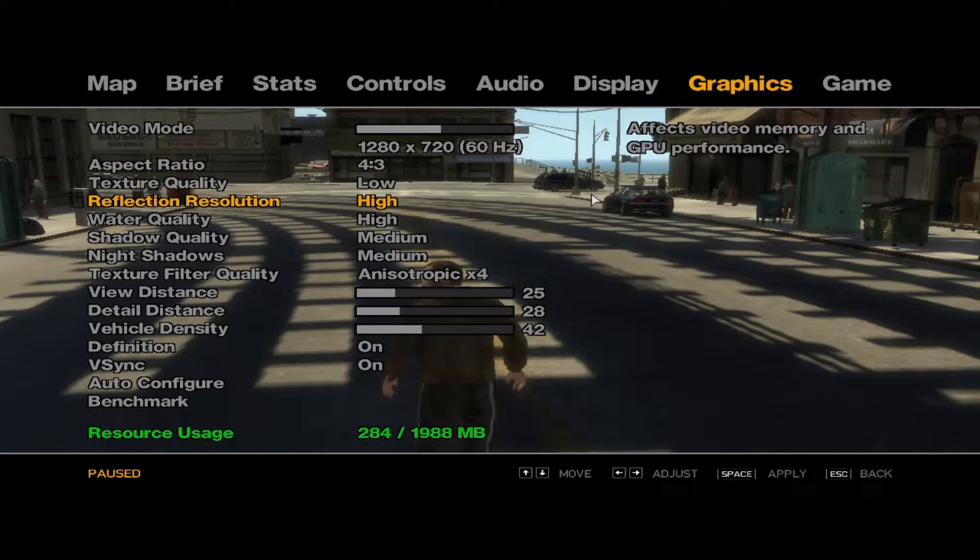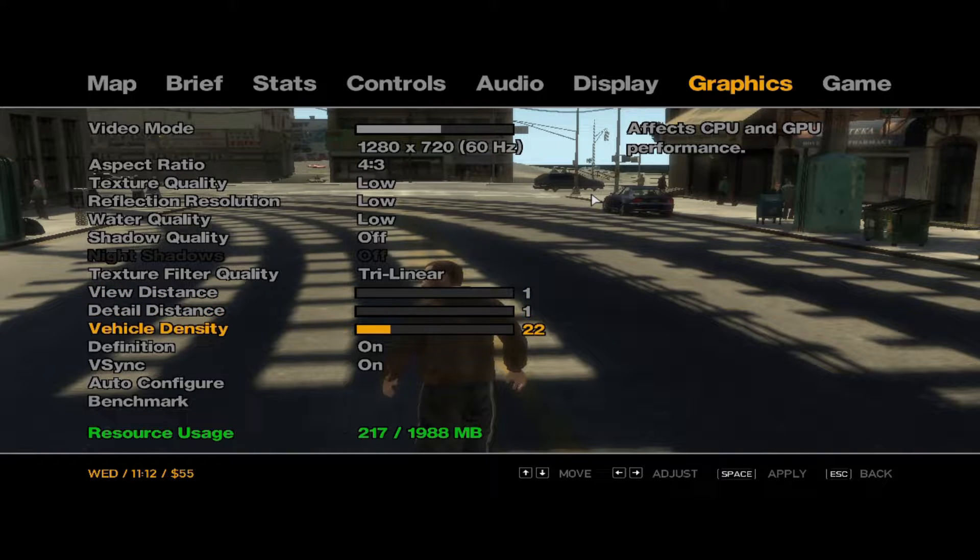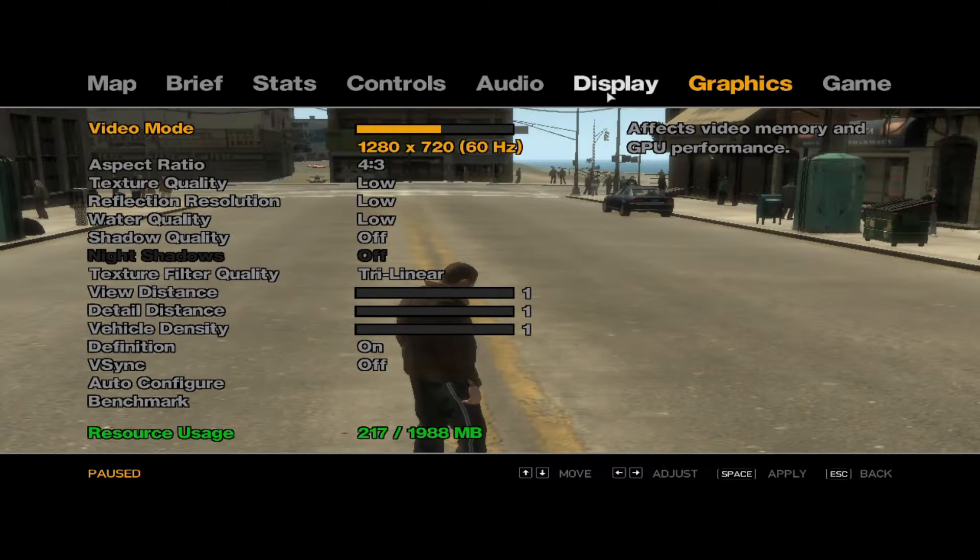In step 1, you have to make sure that your in-game graphics settings are exactly a duplicate copy of what you can see on the screen right now. And don't forget to set the resolution to 800×600 at 60Hz refresh rate.